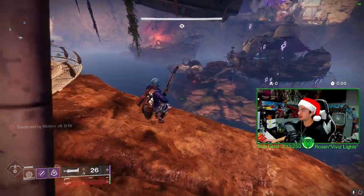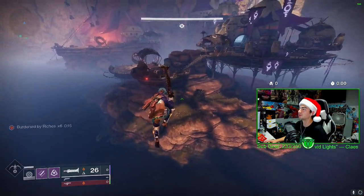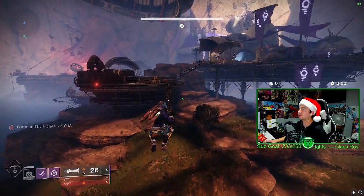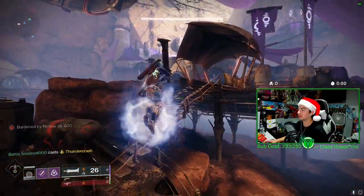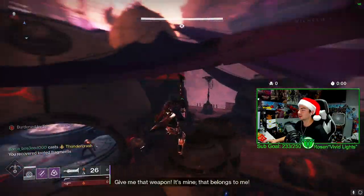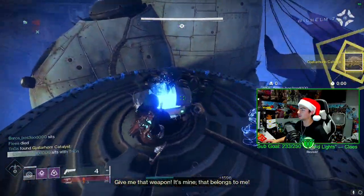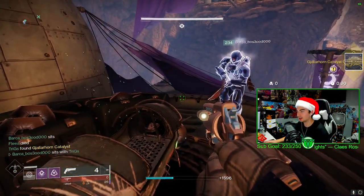The chest is going to be right up there. You either take the lift or do whatever — I'm simply just going to jump down. There's a timer, so you've got to be a little quick. We have about eight seconds. There it is — we get the Gjallarhorn Catalyst. And that is how you get it.